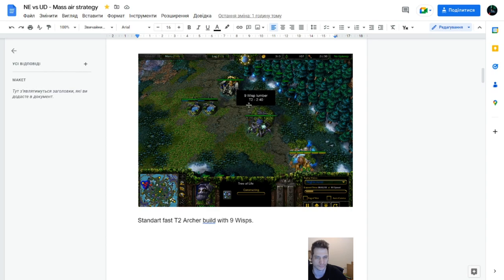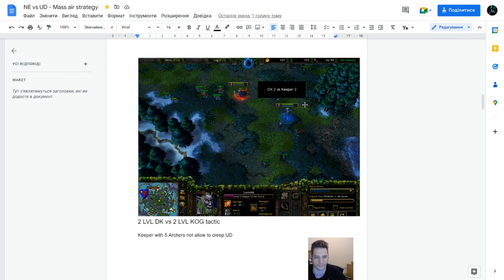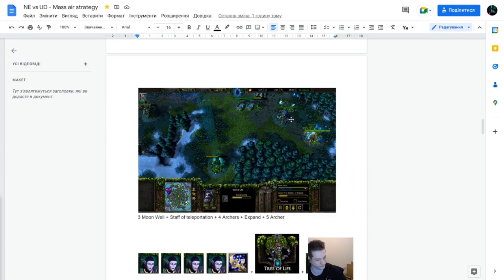I sometimes do it against very strong Undead players because of tiredness, for example. So it's bad, because it gives Undead the opportunity to creepjack with DK and Lich. Very important. So: 9-wisp lumber and fast Tier 2 at 240. Then you decide how to play — if you like aggressive style, you can play Keeper level two, not allow DK to creep to level two. If you haven't the skill to play aggressively, you can just try to creep level three Keeper. It's also good, because your goal in mid-game is to get Keeper level three, ideally not provide DK level three. Level three Keeper against DK level two means you win early game.